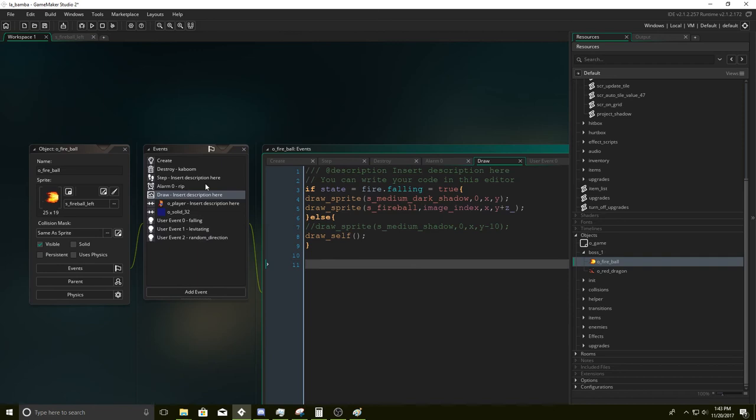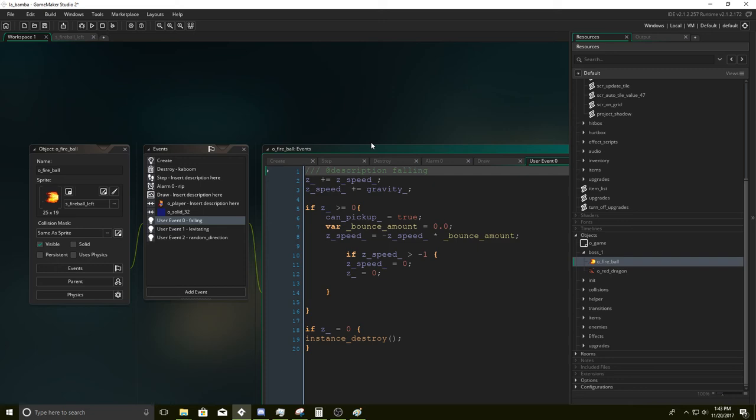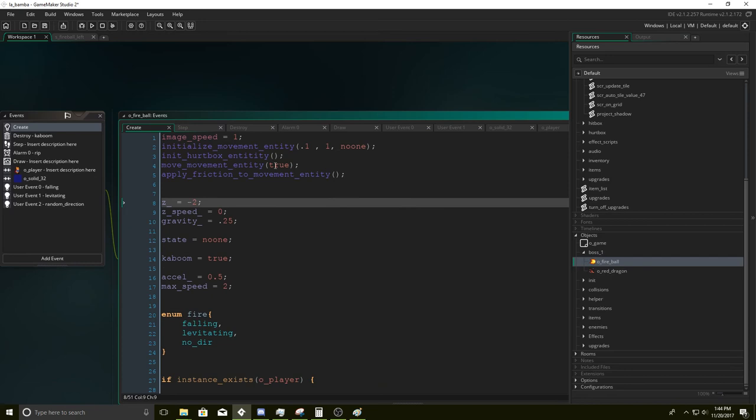The fireball is going to have two different states. It has the falling state — where it's being created at the very top of the room and just falls down, then explodes. And then we have the levitating state, which is like it's flying, and then as soon as it lands on the wall it'll explode. That's what that does.